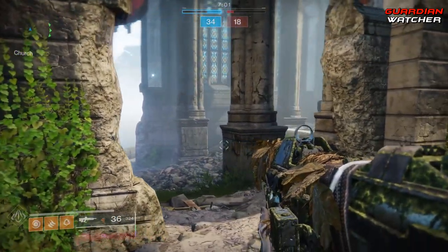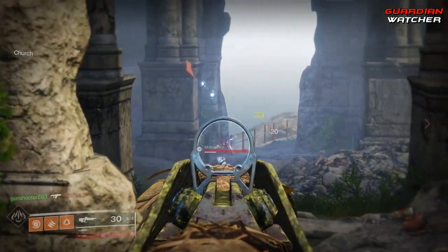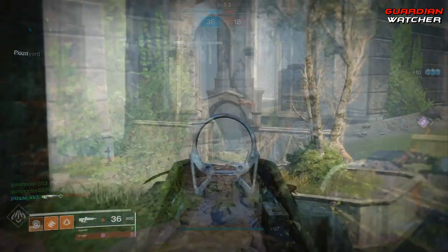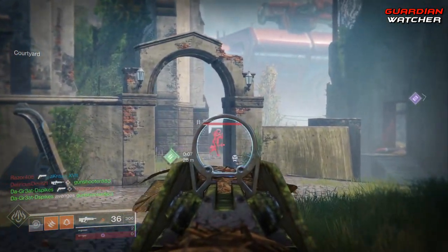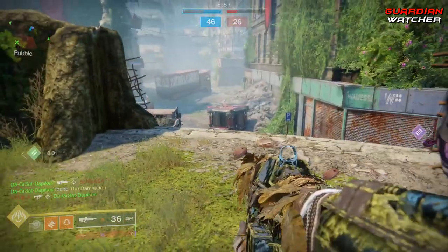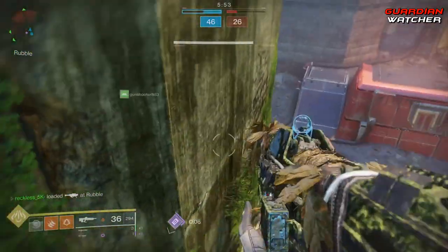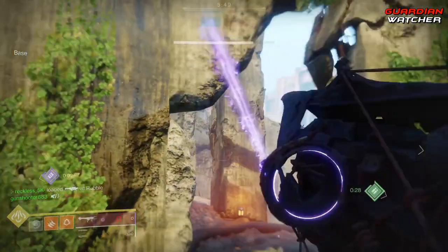As for the curated roll, it comes with Corkscrew Rifling, Flared Magwell, and Full Auto Trigger System — however, Full Auto can only drop with the curated roll of this weapon. Speaking of the Messenger, this weapon looks and feels just like it. Unfortunately, the Adhorative doesn't have Third Eye because it's not in Destiny 2, and Head Seeker isn't as strong in Destiny 2 as it was in Destiny 1.